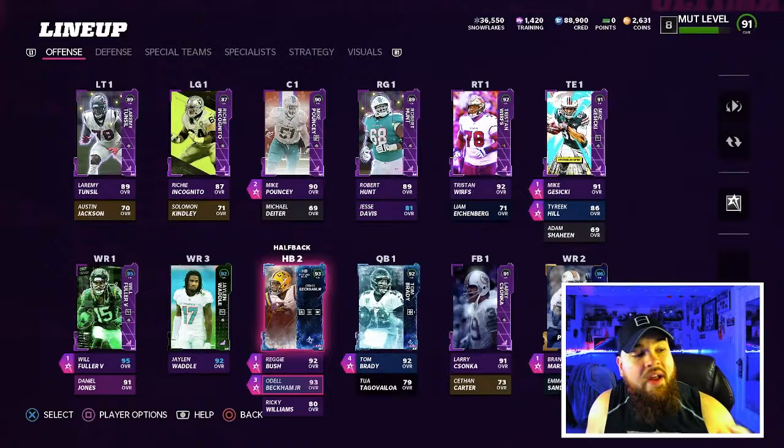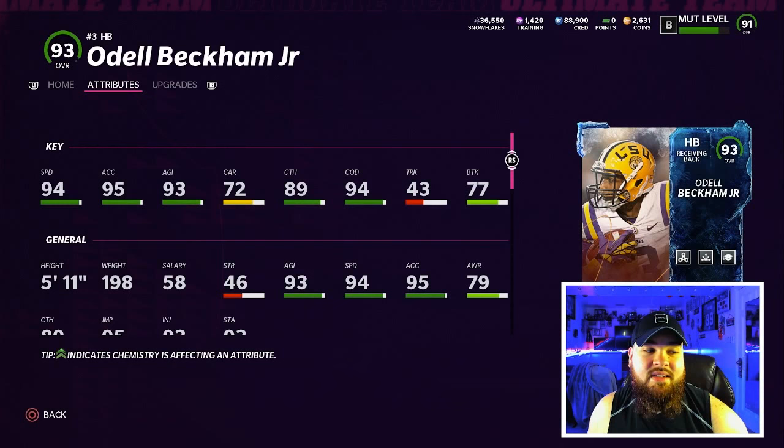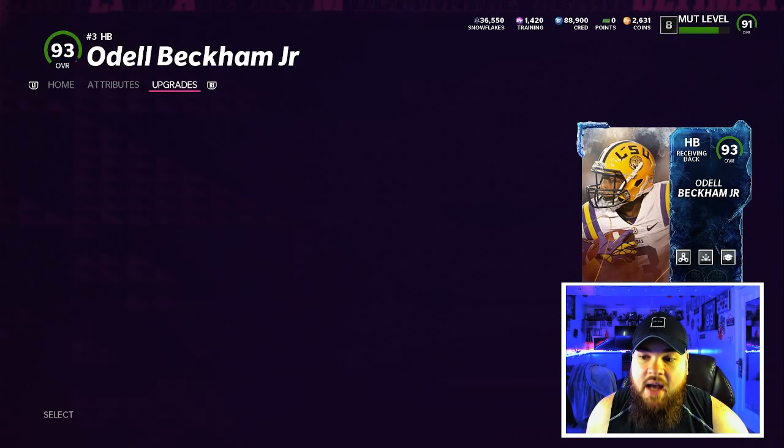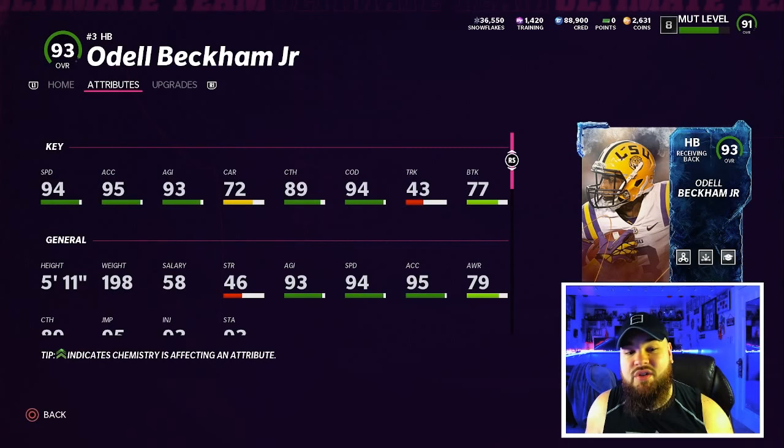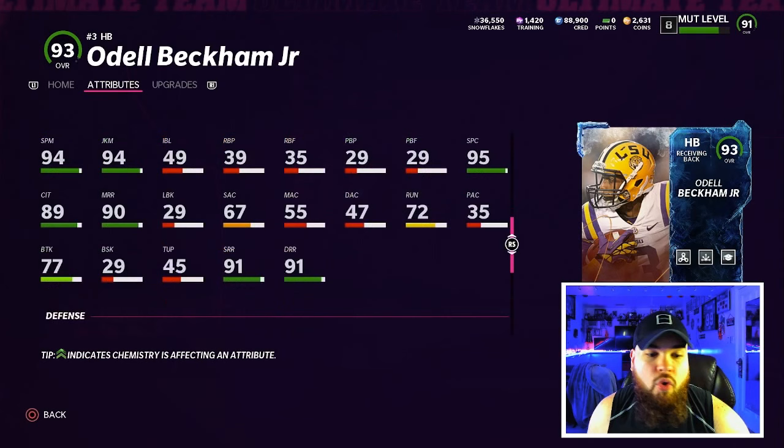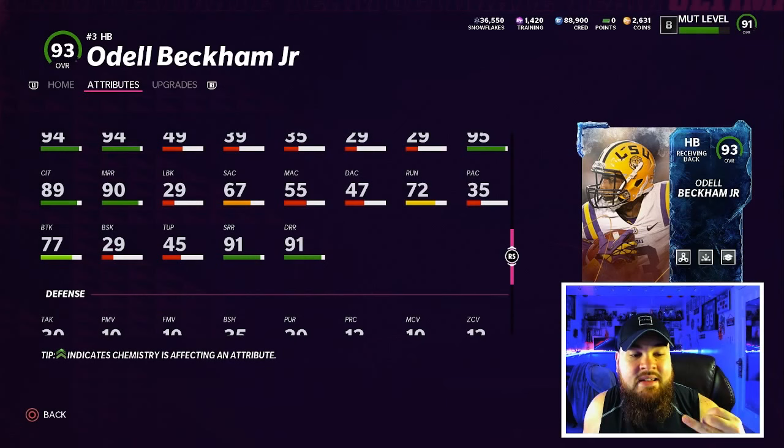The first card is an out-of-position halfback Odell Beckham Jr. We're not going to be playing this card at halfback, just going over his stats and abilities. He comes stock equipped with Evasive Route Tech and Backfield Master - he gets all those for one AP. His stats show 94 speed, potentially 95 with the Zero Chill strategy card and 97 on a full theme team. He also has 94 change of direction. Scrolling down, his route running is 90 short, 90 medium, and 90 deep - hitting all three thresholds. We're going to be playing this card at receiver.